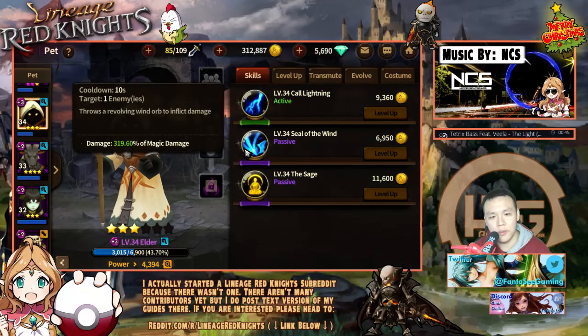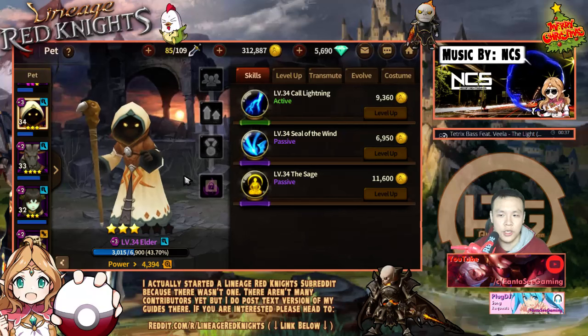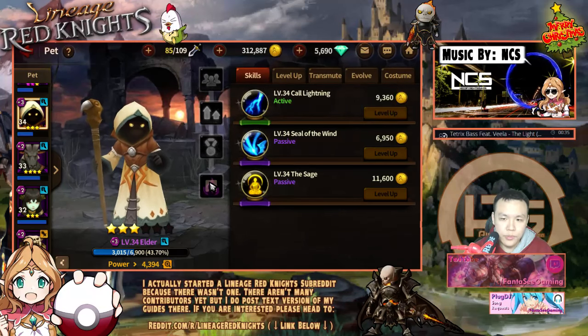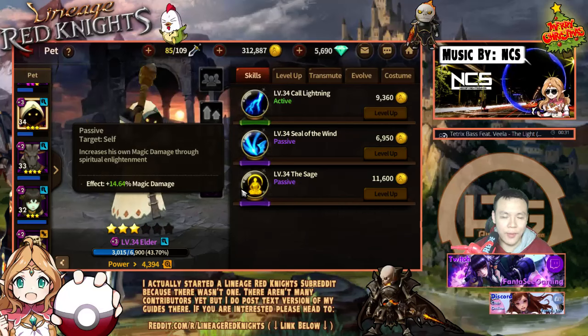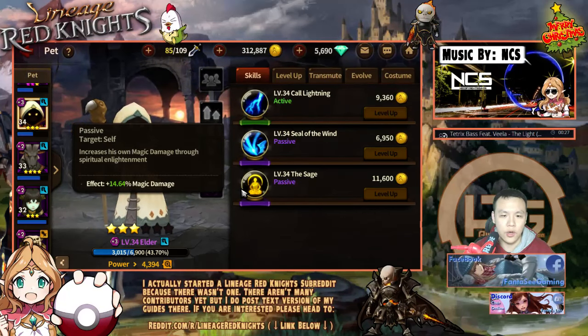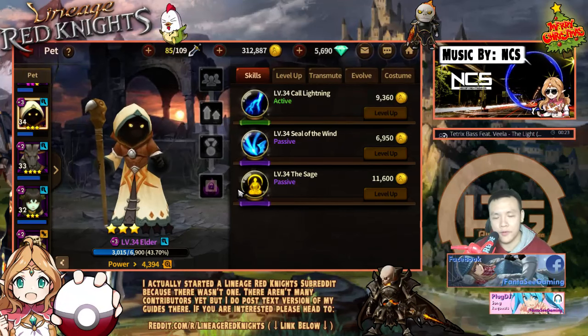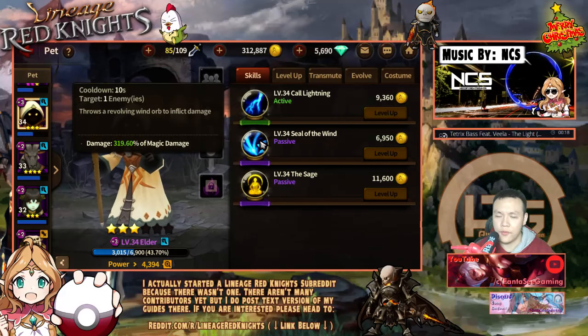His second skill basically just hits one enemy and does 319% of his magic damage — at level 34, so far. His third skill is a passive skill that helps himself: he increases his own magic damage by 14% at level 34. Obviously it'll be higher at higher levels. I think he's pretty straightforward — he's basically just a nuker.